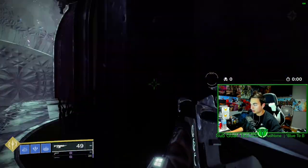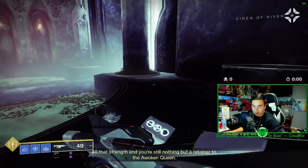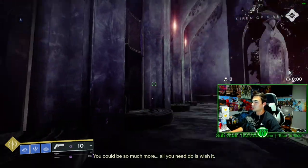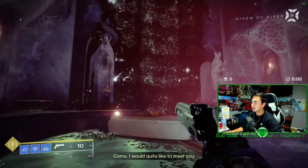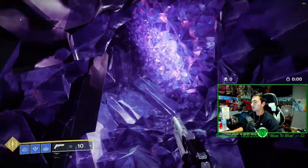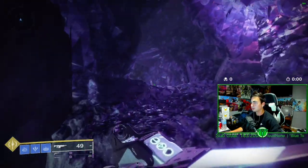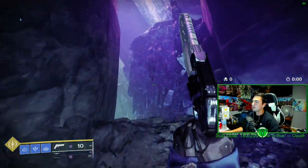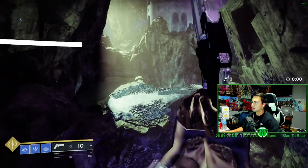Once you load into the Last Wish raid, we're going to head to the wish wall. I'll show you that quickly and explain what we need to do there. After some dialogue, the panel opens and I jump up into it, go all the way around, then jump up and head over to the wish wall area.